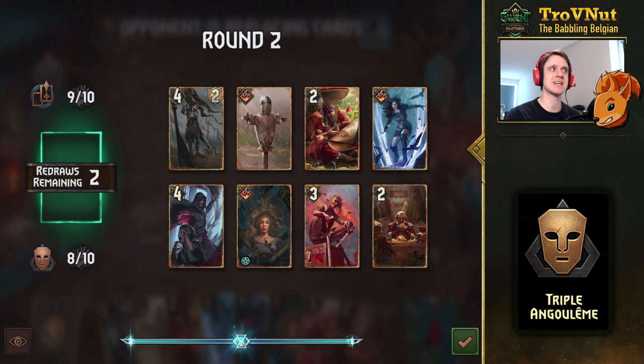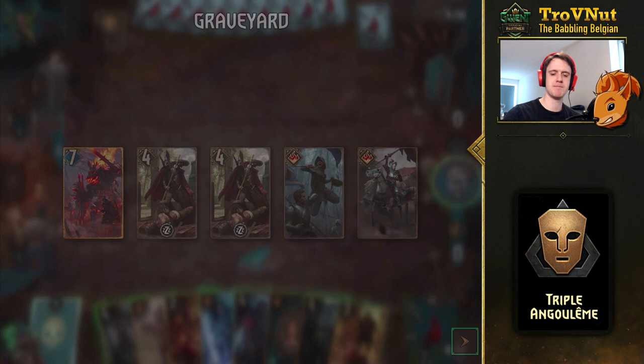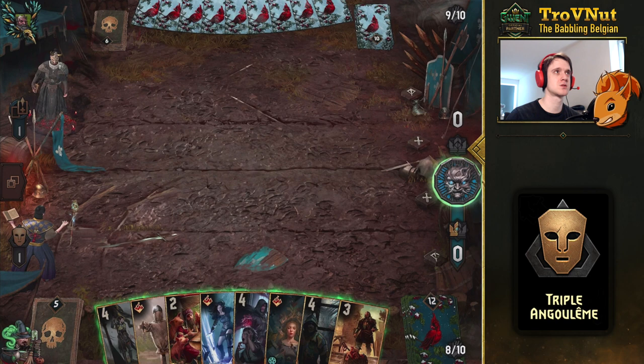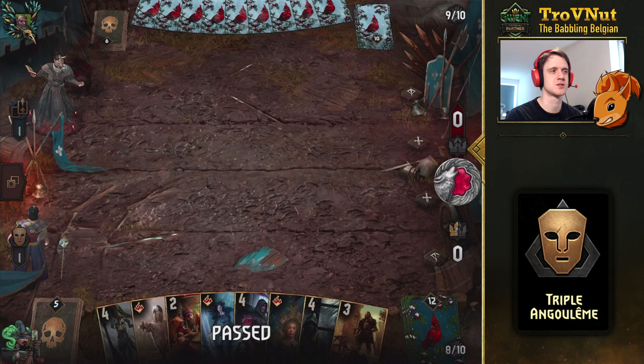Unless they're playing Siege — I'm guessing not — I still have Oneromancy in hand, so I could play Angoulême whenever I want to. If I can get my own Oneromancy that would be rather nice. Roderick is not that useful at the moment since I don't have Coup de Grace. Double Oneromancy would be really nice. Our opponents don't really have any hand-boosting, so I'd rather go into the final round with equal cards. I'll just pass.